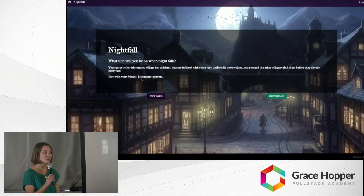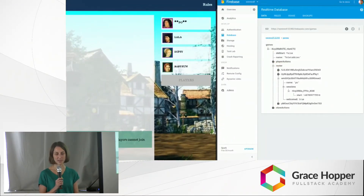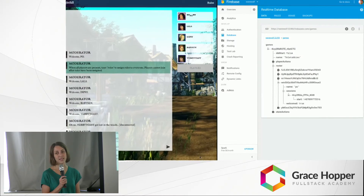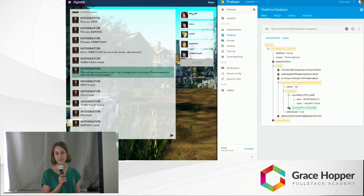Thanks, Gladys. So when a user visits our site, they're automatically logged in using Firebase's anonymous login. They can choose to either create a new game and invite all their friends, or they can join an open game. We didn't want users to have to log in to play, so we had to track users another way. We solved the issue by using Firebase's user IDs. Any time a player refreshes their page, we simply check if their user ID is in our game roster. If it is, the moderator will feed the store events to catch that player up to the current game state.